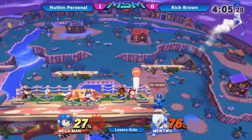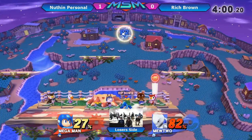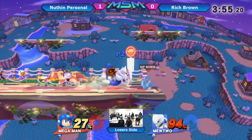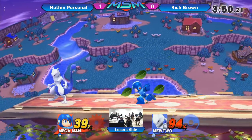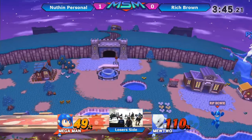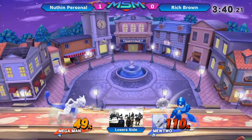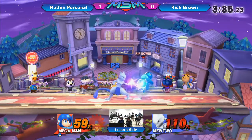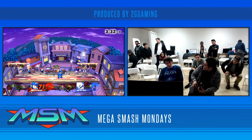Sonic Mega is actually controlling the pace so well — great conversion. He is just catching Rich Brown everywhere. Rich Brown needs to figure something out here because he is at kill percent. Mewtwo being one of the top three lightest — he's second lightest after Game & Watch or Jigglypuff. Nice evasion, but we don't know Mewtwo's punish times yet because no one knows the matchup. Sonic Mega rolls with the up tilt and takes the set.